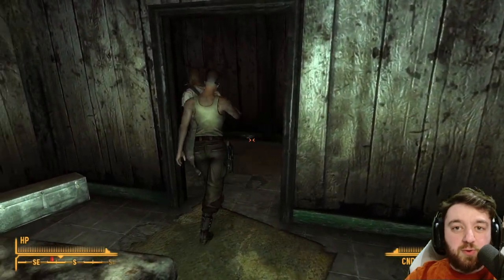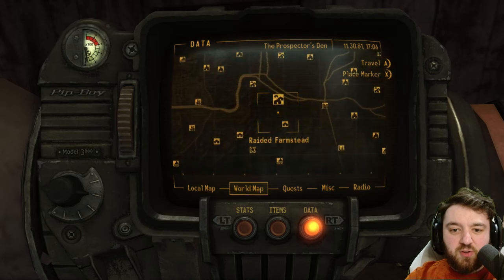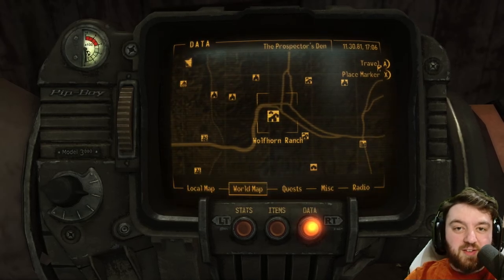And with that, we're going to head on to Wolfhorn Ranch, the next location. Located just at the bottom of the map, down. That's actually quite close. I'll see yous there.